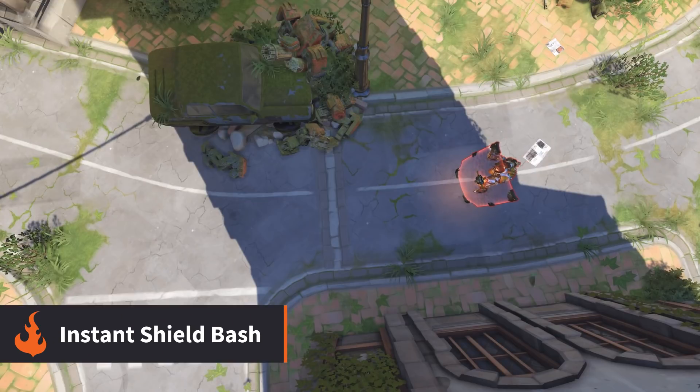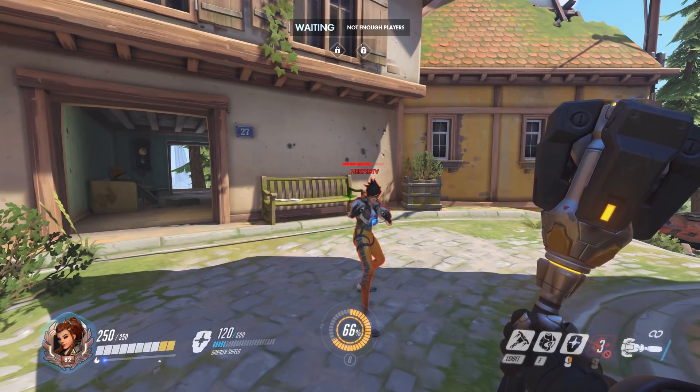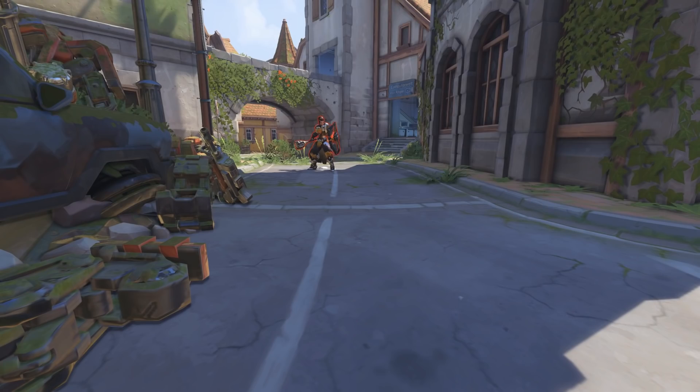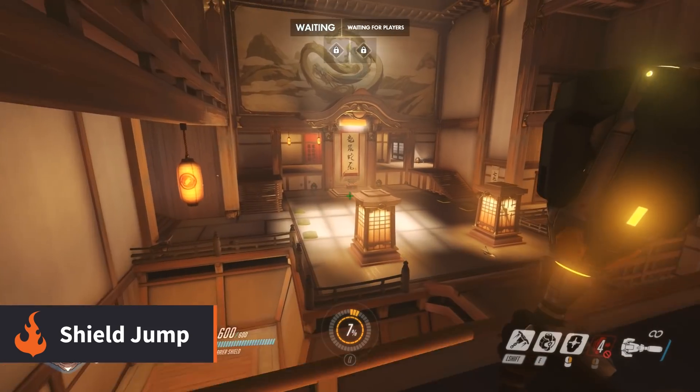Another thing to note is that you don't actually have to go through the full animation of raising the shield to use Shield Bash. If you just hit both mouse buttons at the same time, you'll instantly cast the skill. This is an easy way to catch someone off guard, as they won't necessarily be expecting it.